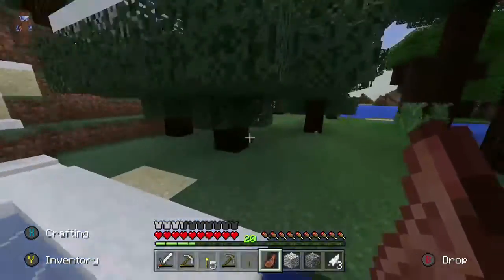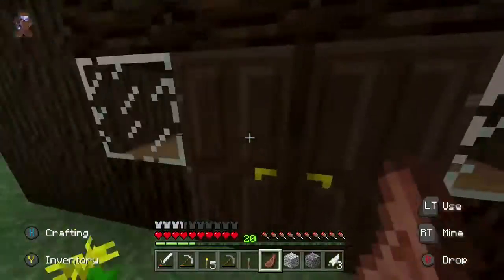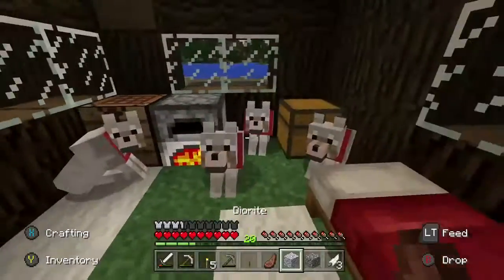I kinda want more ice in the walkway. It needs to be bigger, because there's like this one straight line you have to walk on and then you can jump off of it. Here's my tiny house, guys.